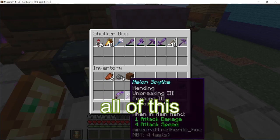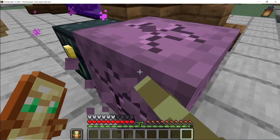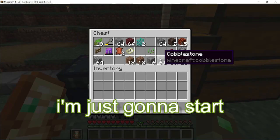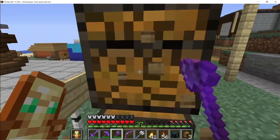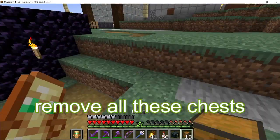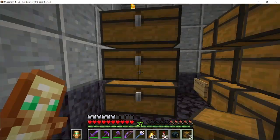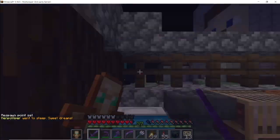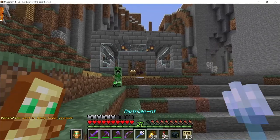I'm gonna put all of this into a shulker box, and then put that on my ender chest. And now I'm just gonna start helping out the community. I can finally remove all these chests. And once I clean it up, then I can start fixing places — lighting this whole place up, having a cool path.